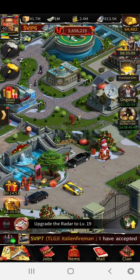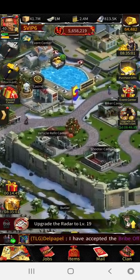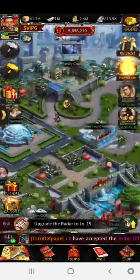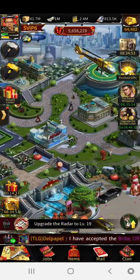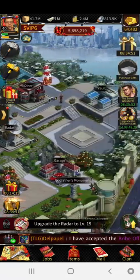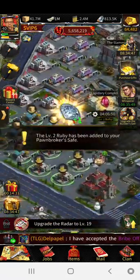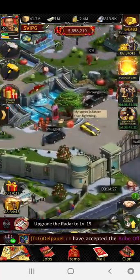If your goal is to reach M30, focus only on that. Have a look at all my stuff here — nothing is building, there's nothing moving in my investment center, it's idled. I've got nothing going on here at all. The only thing that's working hard are my resources, and that's it.